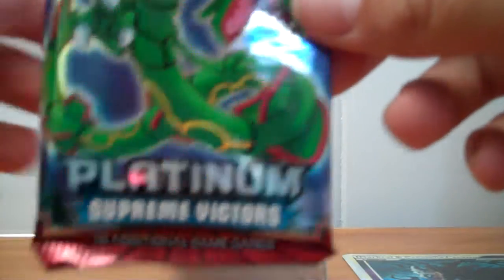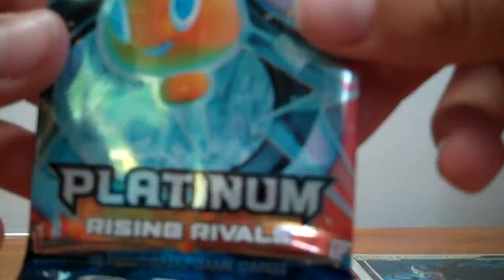The packs are Platinum Supreme Victors, Platinum Rising Rivals, H.S. Unleashed, and another Platinum Supreme Victors.